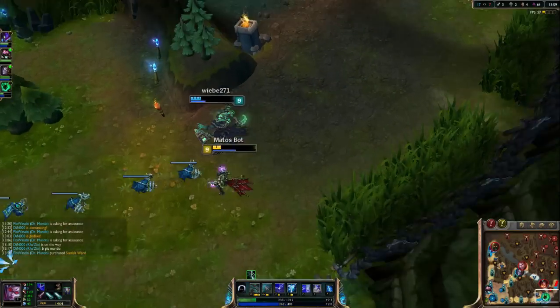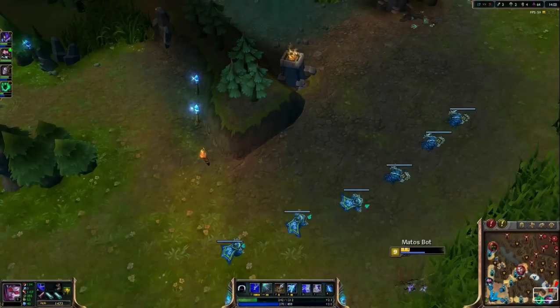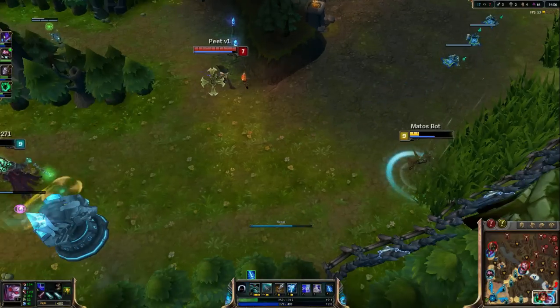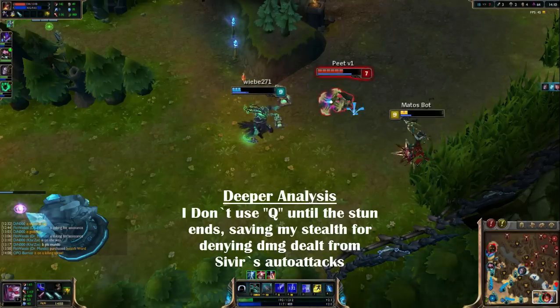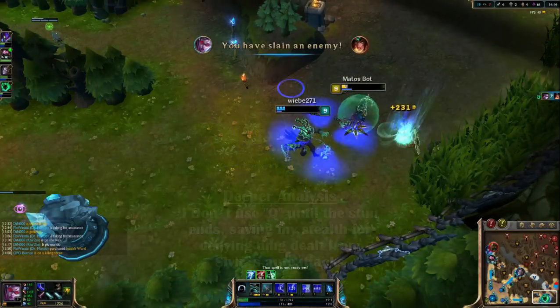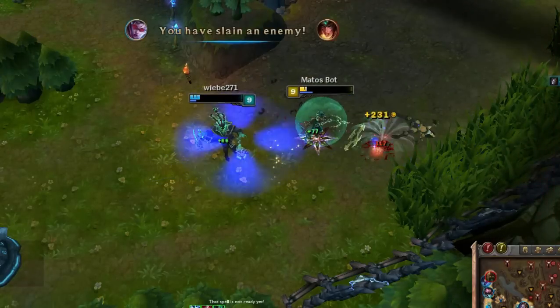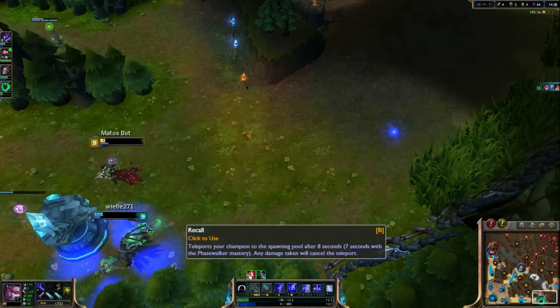You'll get to the point where you know how strong you are. For example, on this clip, Sivir has full HP, she's fed over me and I'm low. But notice how I place myself for a Condemn, then follow up with my ultimate and my Q, jumping around the brush area to not give vision to Sivir. Then with the help of Thresh Lantern, I quick react and give myself a shield, and end up getting the kill.